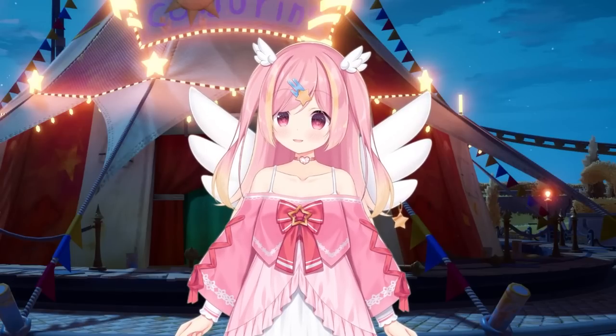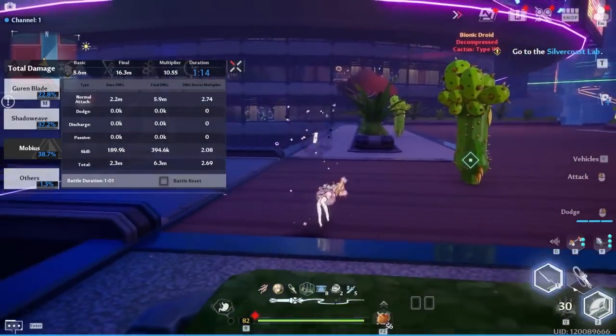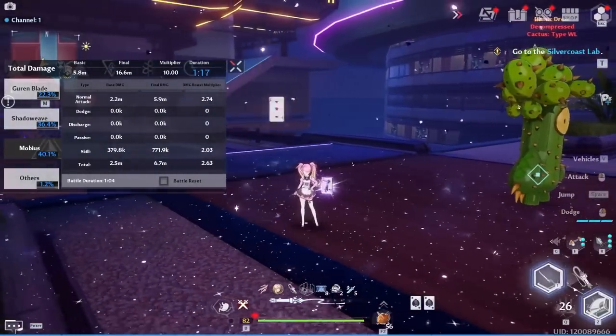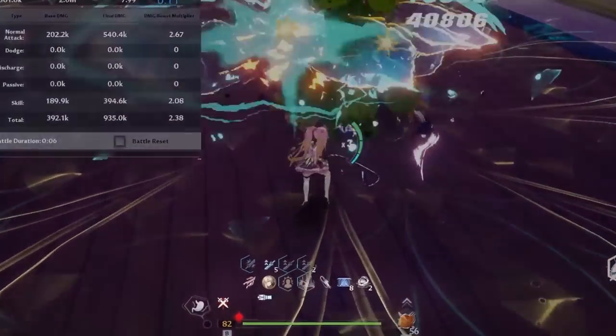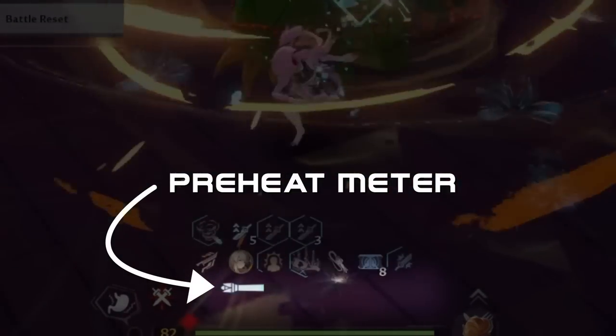Umi is a unique character that doesn't work like conventional characters. She revolves around her skill, Magic Shell, which provides various buffs and a large amount of damage. However, on top of having a cooldown, it requires the buildup of a preheat meter, which is increased on each hit of damage with a short cooldown.